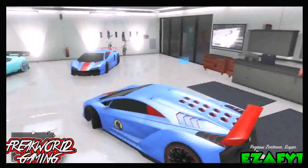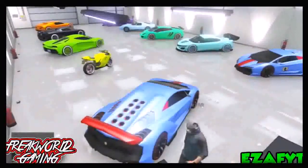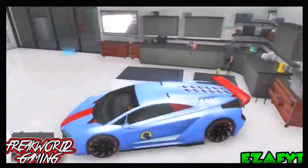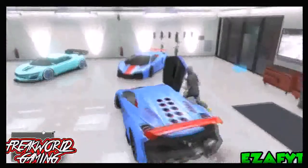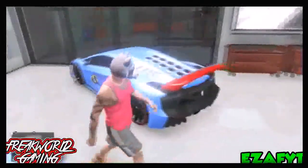First off, you want to get the desired vehicle. As you can see, my friend Free Called Gaming — shoutout to him for letting me use his gameplay, his link will be in the description, go subscribe to him. You want to be inside the Zentorno or whichever car you have. Make sure it's in this position, because if it's not it will be a lot harder to do. Then you want to get your friend to open the door and pretty much just run into it and try to bring it to the blue circle as you can see right here.